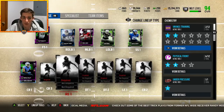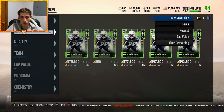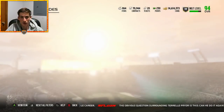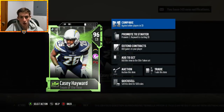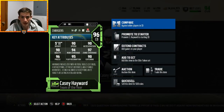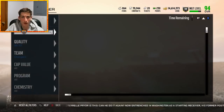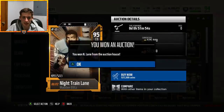Let's assemble the rest of the secondary. The next card we're picking up is 96 overall Casey Hayward — another Team of the Year. He also has Pick Six chem like Darius Big Play Slay, and also fits the Physical Front mold we're building. 90 speed leaves a little bit to be desired but his coverages certainly do not — 90 acceleration, 94 man, 97 zone, 96 press. Really really solid cornerback — a good pairing to Darius Slay.